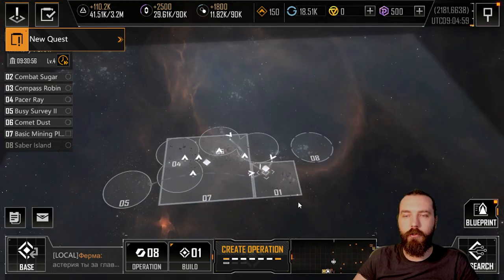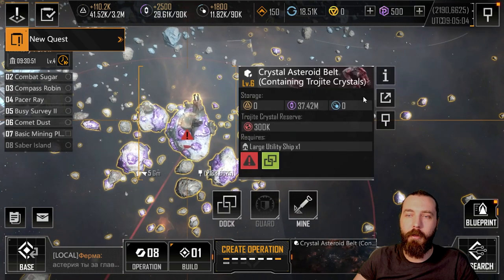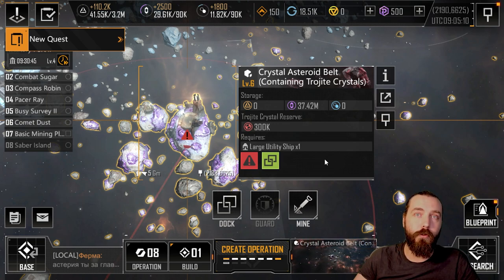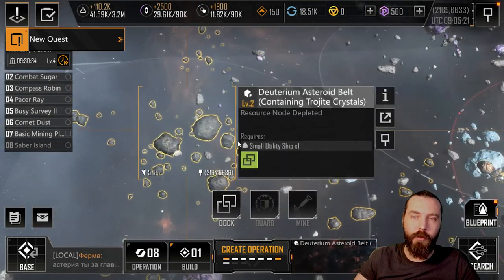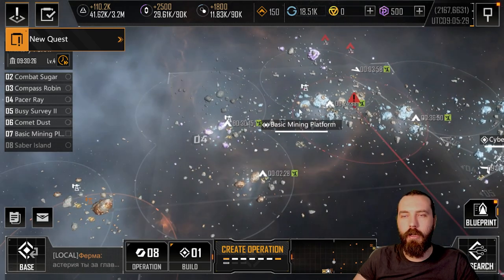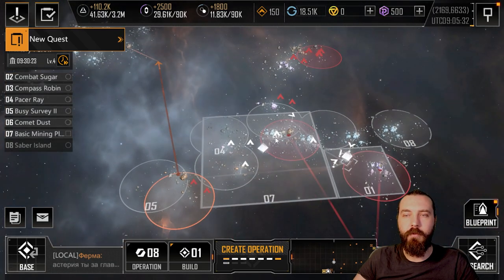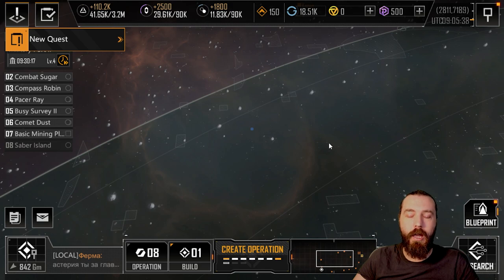Trojite crystals also appear within standard asteroids. For example, a crystal asteroid belt next to my base contains trojite crystals with a reserve of 300k at level six - that's probably the most you'll find in this type of asteroid. A level two asteroid had only about 300 trojite, which disappeared very rapidly.